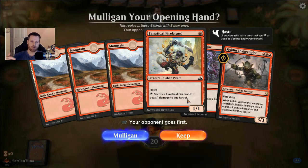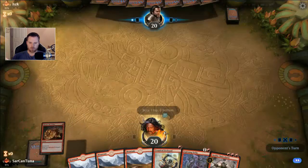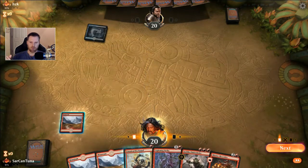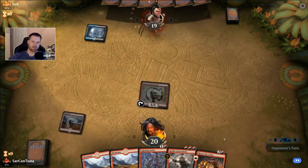I'm gonna mulligan that hand. I like to have a few early plays, especially in best of threes, because you don't ever know what you're gonna play against and sometimes you want a few options. But you also don't want to tip your hand. So this is going to be without a doubt a Thought Erasure coming on turn two — he's gonna take my Chain Whirler for no real apparent reason, so I'm willing to bet he doesn't have any creatures.